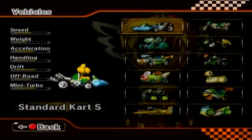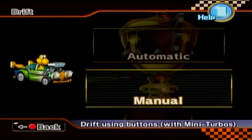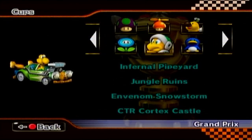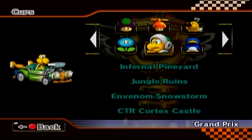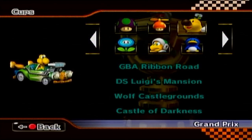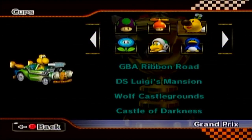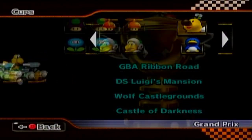Koopa's been around since the beginning, and we're going to try out the Mini Beast today — this is actually a pretty good kart, so let's do it. When we last left off, we had just completed the Hammer Bro Cup with all four courses, so now we're moving on to the Wiggler Cup. We've got GBA Ribbon Road, DS Luigi's Mansion, Wolf Castle Grounds, and the Castle of Darkness. I know those first two are going to be pretty simple, but the latter two — oh man, I have no idea. Without further ado, let's hope for a Koopa Troopa Christmas miracle and let's get going.